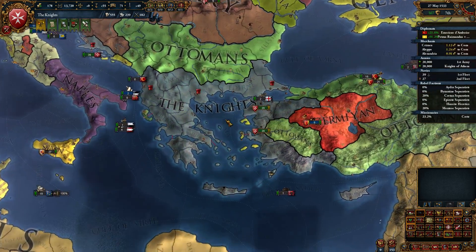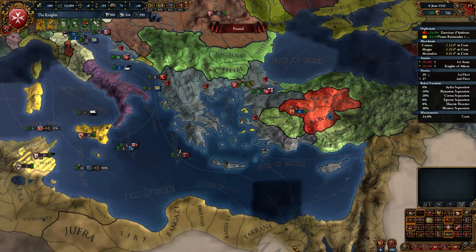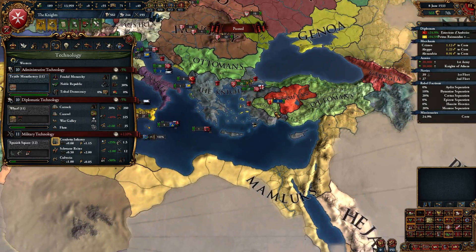Hello and welcome. I'm Arumba. Thank you for joining me. Let's play some more of our King of Jerusalem campaign. So it's 1533 — it's been not even a hundred years. We went from a one province minor to blah.